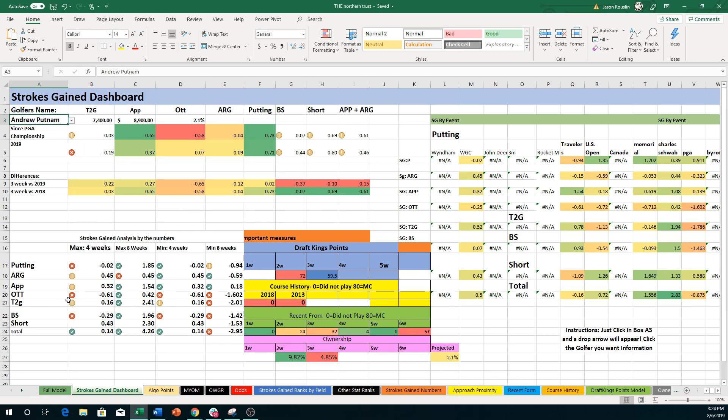First and foremost, I've done the rolling strokes gained since the PGA Championship now. It incorporates about seven or eight weeks — most golfers will get three or four starts. I also took away 2018 data; we don't really need that anymore. But I left the 2000s just to see as a baseline. You can see your baseline here, and of course we can see the max and the mins, which I've talked about plenty of times.